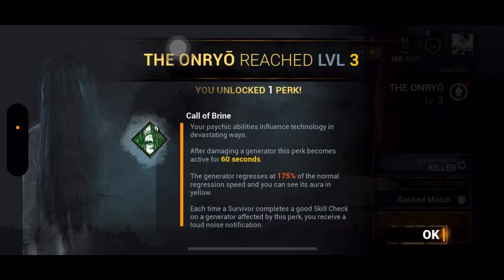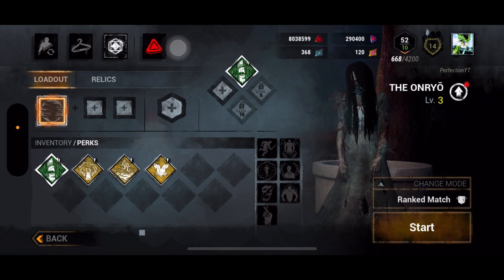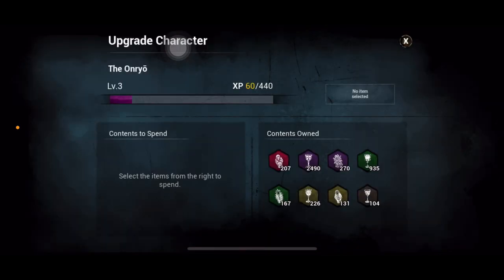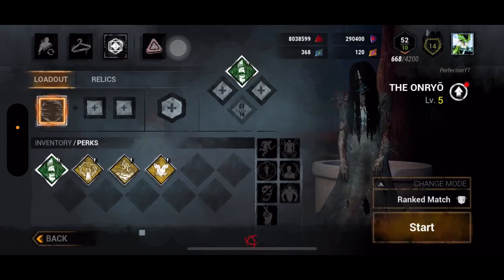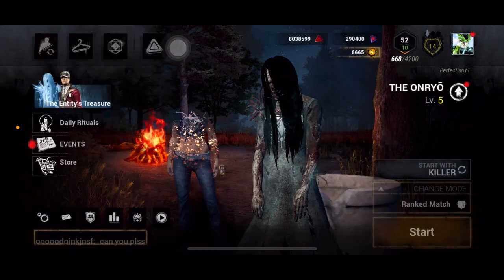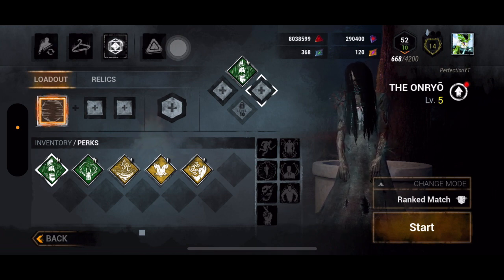It took me to level 3 without playing a match. On mobile you don't get to choose your perks until around level 10 or 11, but luckily I did get Coulrophobia at level 3 — and if I check my loadout, I can see it there. I'll go to level 5 to show that the third perk slot unlocks. I got my own perk and Whispers — and now the third slot is unlocked, all without playing a match.